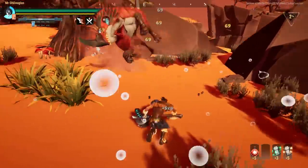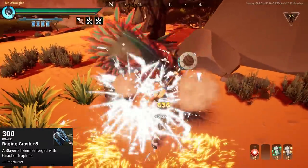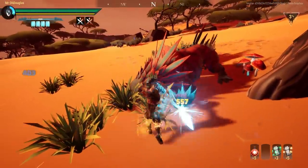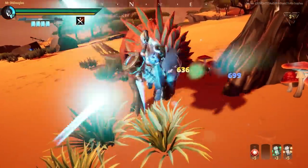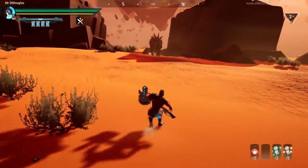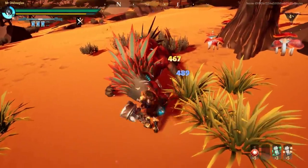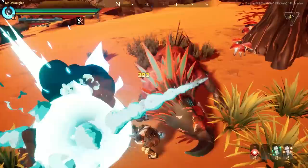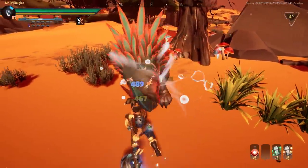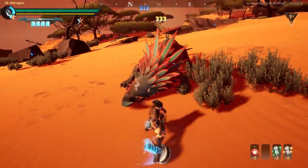The first weapon I suggest is the Nasher Hammer. If you play the very first fight in the game properly — which is Lesser Nasher — and break parts like legs, tail, head, and arms, you can go to Ram's Gate after that fight, craft the hammer, and then use it to kill Lesser Embermane.